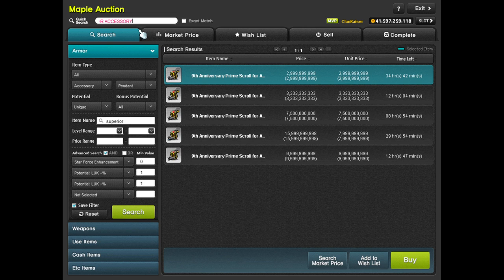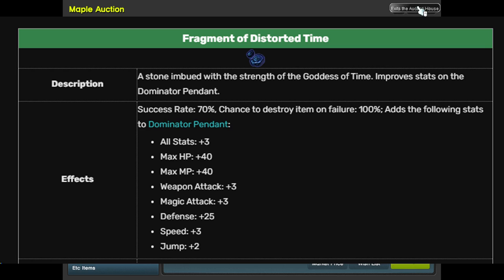For Dominator Pendant, you want to use Arcarium scrolls. These aren't typical-looking scrolls but they are scrolls. Use a protection scroll with each one as you scroll your Dominator Pendant. They give three stat and three attack, which is equivalent to — if not better than — prime scrolls, so they're the best option for the Dominator Pendant.